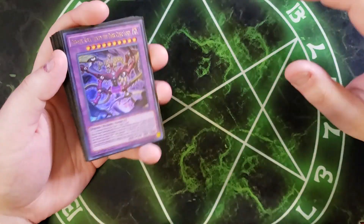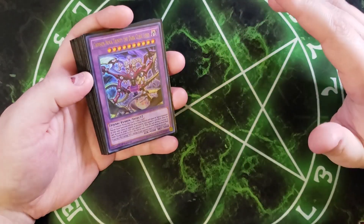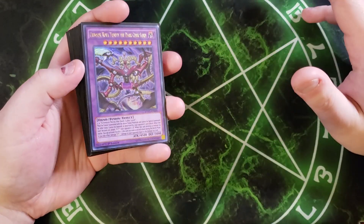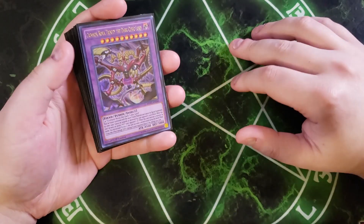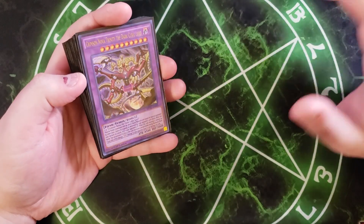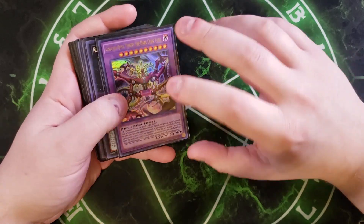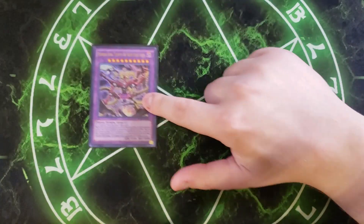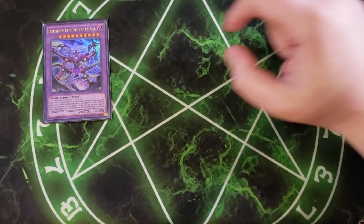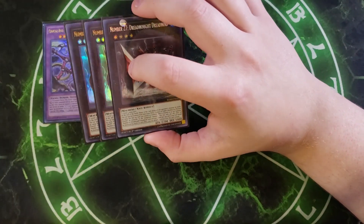Let's get into the extra deck. Since this is pretty much an Extravagance build, there are a lot of three-ofs in here, and you can swap in other cards since you don't go into the extra deck very often. A card I considered but am not playing is Baguska — that's an option for you guys. For the extra deck, we're playing a single copy of the Crimson Nova Trinity fusion monster. It's very rare that you'll summon this card, but when you do, you pretty much win the game. It takes three copies of Crimson Nova to summon. We then play three copies of Number 27: Dreadnought Dreadnought.